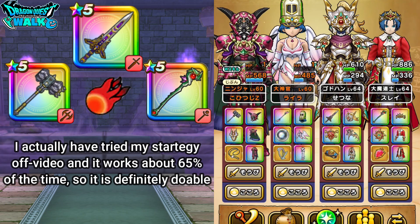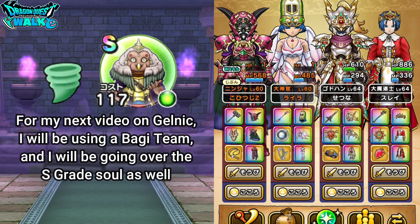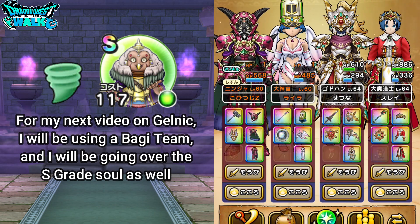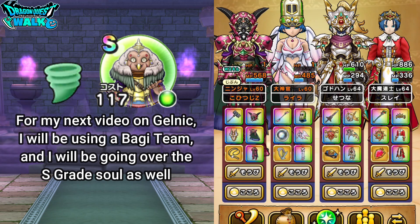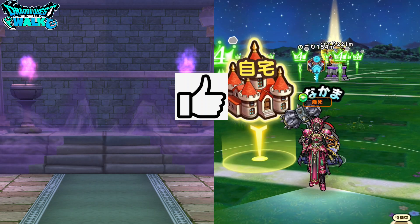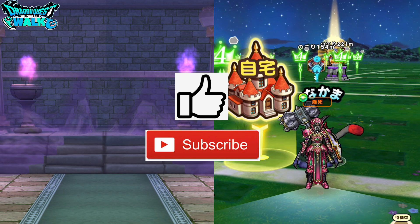For this Hokura ruler, I'll probably only make one more other video — that will be using a Boggy base team, so please stay tuned for that. With that video, I probably will have the S-grade Soul by then as well. With that said, I'm going to end this video here. Thank you for watching. If you enjoyed the video, please leave a like. If you would like to see more, please subscribe. I'll see you in the next video. Bye.